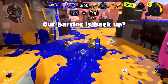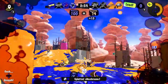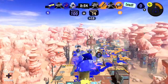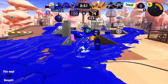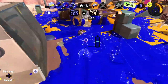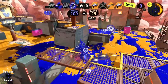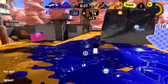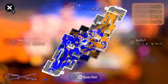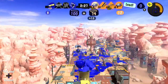Our barrier is back up — they just broke it once. I see them over this way. They got the first barrier break while we trade splats, but we can bounce back. I see a bundle of clams — trying to control things and fill up on ink. I just barely missed that shot — that messes things up. But somebody on our team has the football so maybe we'll be all right.